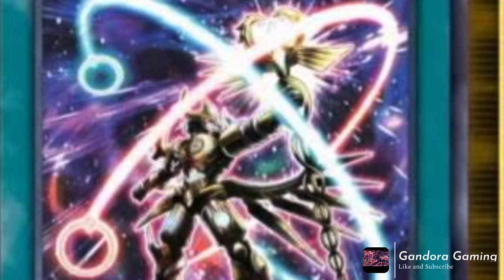Now for the continuous spell — Tellerknight Constellar. You can only activate each effect once per turn. First effect on resolution: special summon one Tellerknight or Constellar monster from your hand or graveyard — basically a free Monster Reborn on activation. Second effect: target one Tellerknight or Constellar XYZ monster you control, then special summon from your extra deck one Tellerknight or Constellar XYZ monster with a different rank using the targeted monster as material, treating it as an XYZ summon, and transferring its materials.